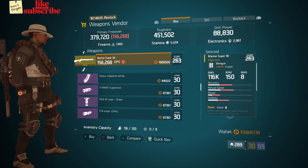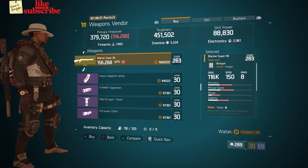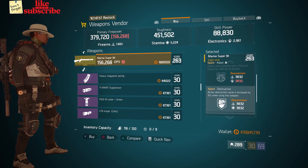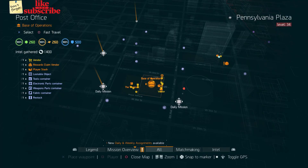For our next gear items, head over to the Meat Locker. The weapons vendor has a Marine Super 90 with a gear score of 263, it has 311 stagger, and the talents it has are Adept, Destructive, and Accurate.